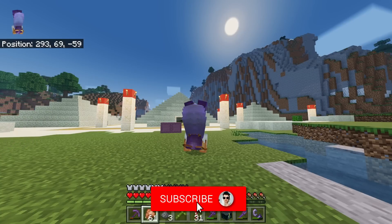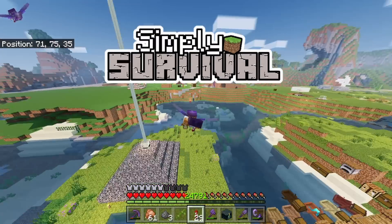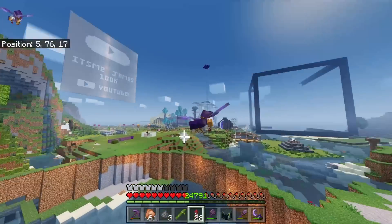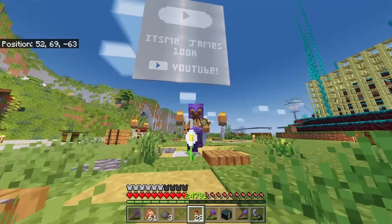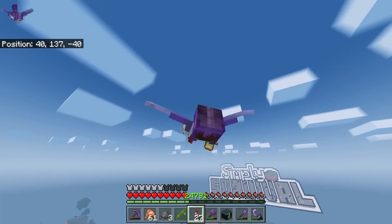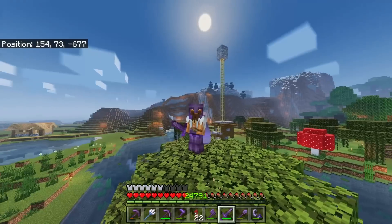Hello, it's me James, and welcome back to another episode of Simply Survival — the series where I like to show you tips, tricks, and tutorials in complete survival. In today's video I'm going to be showing you five fast farms that you need in your survival world. Let's jump straight into the video. For fast farm number one, we have the incredibly fast witch farm.